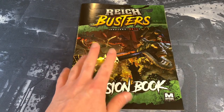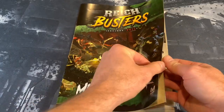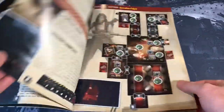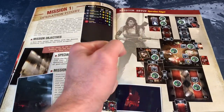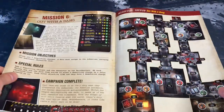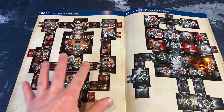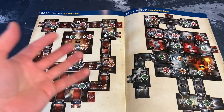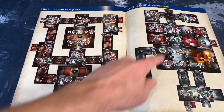The mission book for Reich Busters comes with two different ways of playing the game. One is an expansive scenario that you can go through, starting with mission one and continuing all the way through to mission six. But we're not going to play it that way because there are already playthroughs like this. I really want to show you how this game fully plays with everything going on. So we're actually going to flip to the back where they have the raid setups — one-off scenarios that you can play on a huge map, encompassing four Reich Busters and powering them up to give you a fighting chance against all the enemies.